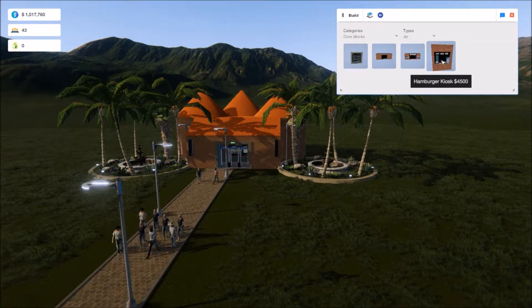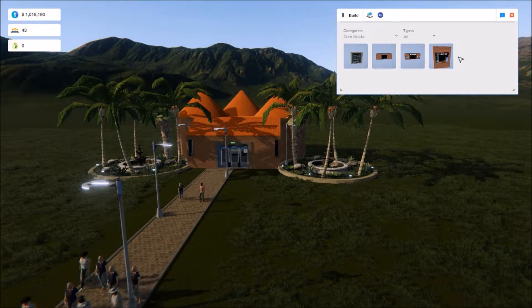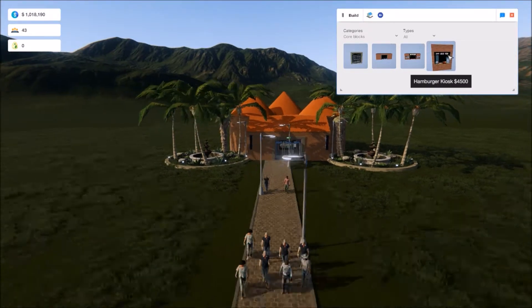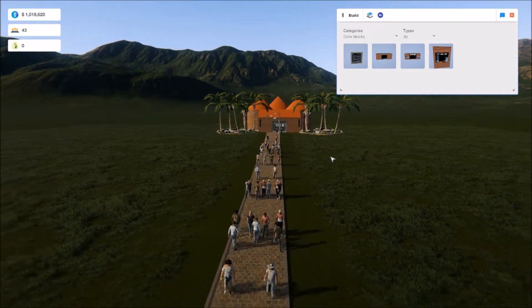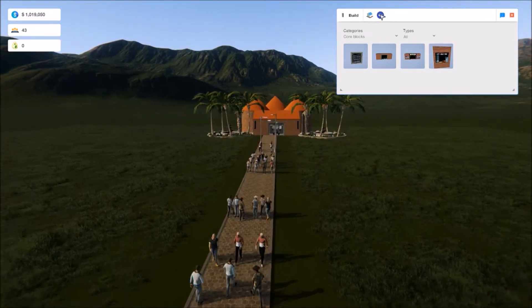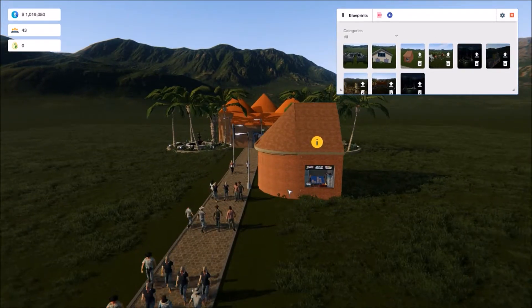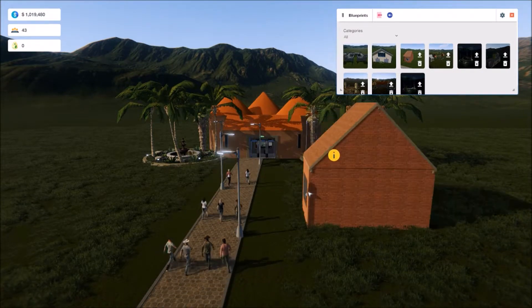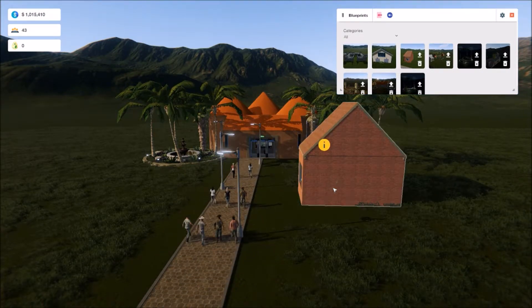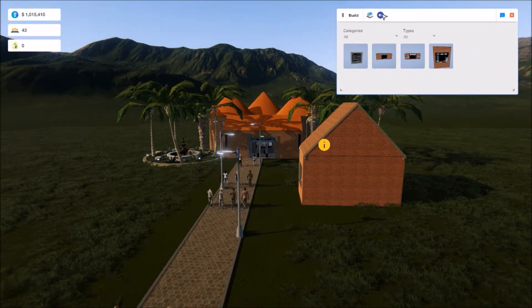The more of these that you have in your park, the more visitors will spawn. I'm going to give my visitors something to eat — they must be very hungry walking back and forth in a straight line. So I'm going to go to my blueprints and grab my burger kiosk. Nothing fancy — stick it in the park. You have to make sure that this little eye icon goes away by attaching it to a path.